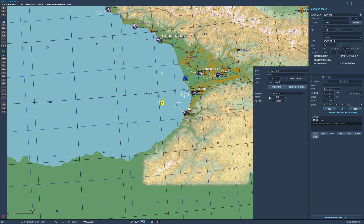It defaults to a racetrack orbit, but look at the airspeed — it defaults to 232 knots. At 30,000 feet that is slower than this airplane can really fly; it's going to fall out of the sky. You need to make that speed higher. How high? Look on the right: Mach 0.72 equals about 430 knots. So just put 430 in there.